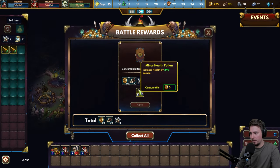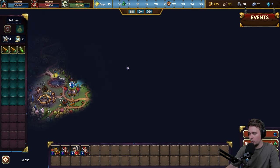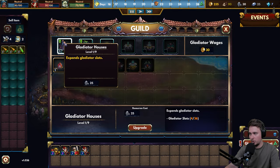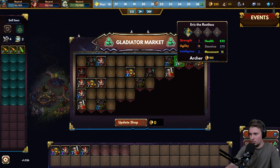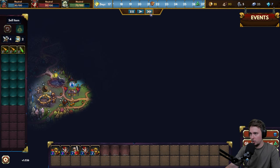We'll get the item - increase health by 240, that's a good consumable for the big battles ahead. We need to expand the guild. No, expand gladiators - that's plus four gladiator slots, I think we need this. We expanded it and now can go to the market to get another one. Unfortunately we don't have other buildings, so we go with what we have. I'd love to have one more - let's move forward.